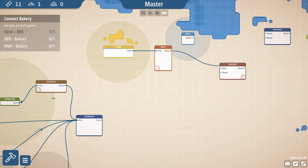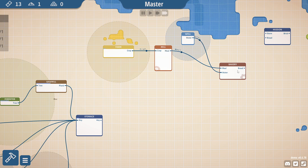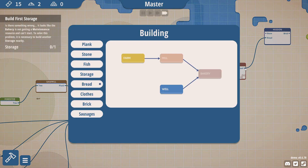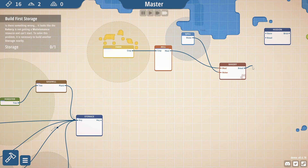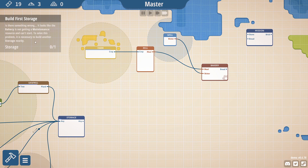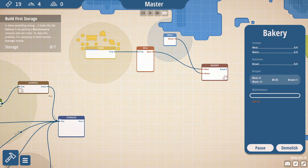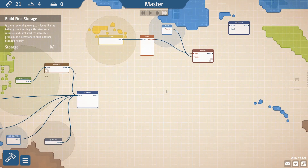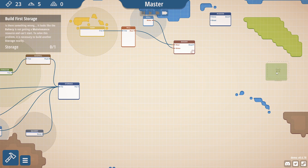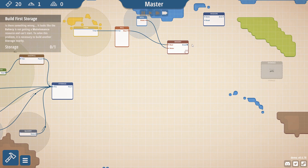Missions take you to other areas of the world which otherwise would not exist. So now we need a storage. If the baker's not getting maintenance resources, it can't start — it requires a maintenance resource. Maintenance requires fish. So we do need to make sure there are resources to go on, because obviously now we can't make bread and that will stop other things going on.